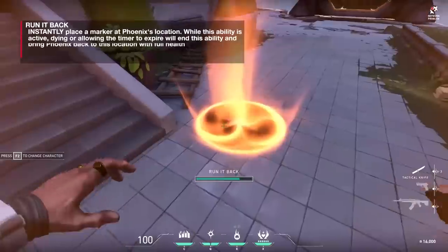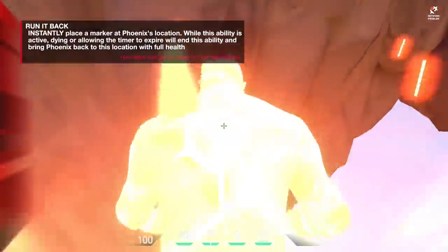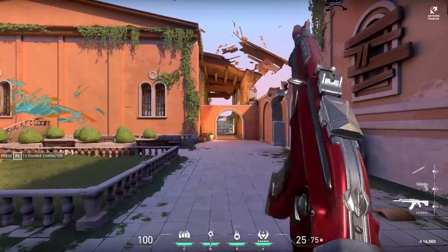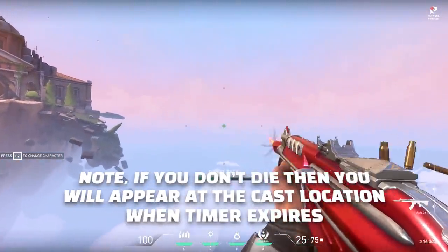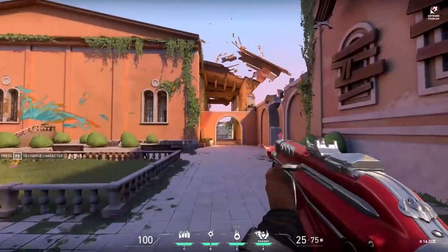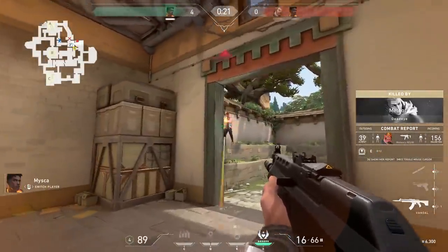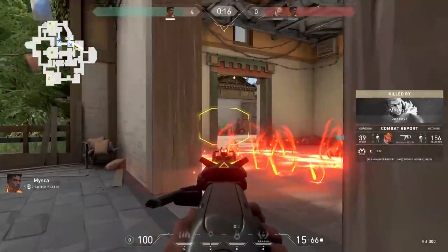Run It Back is the ultimate. If you've played the latest Apex Legends character, you'll be familiar with this. Wherever you're standing when you activate it, you will appear back there when you take fatal damage. However, if you had shields, you won't get them back upon return. It lets you no-brain rush people, which is super strong. But if the enemy knows where you are, there's an animation delay — they can camp and kill you on respawn.